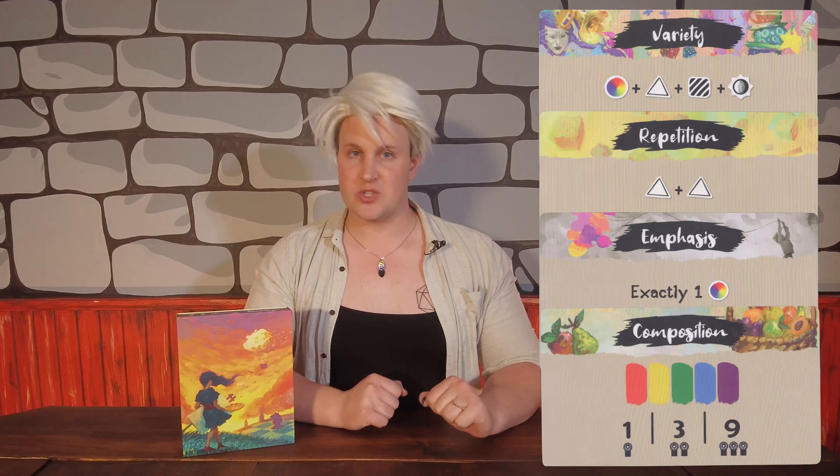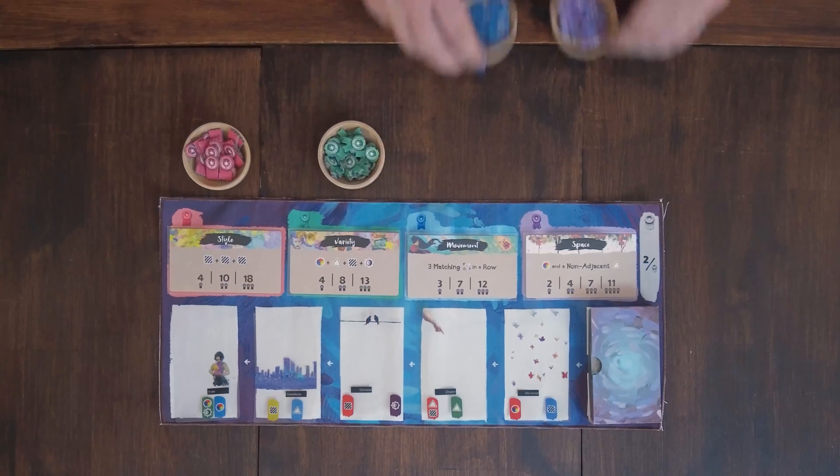For a first game, the game recommends using the Variety, Repetition, Emphasis, and Composition scoring cards. Take out the ribbons of each of the five different colors and place them nearby.